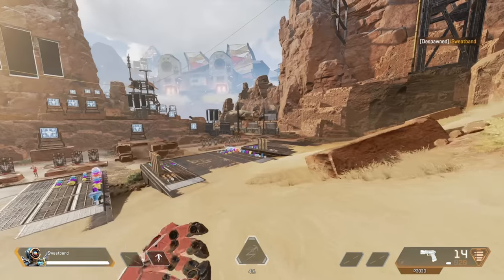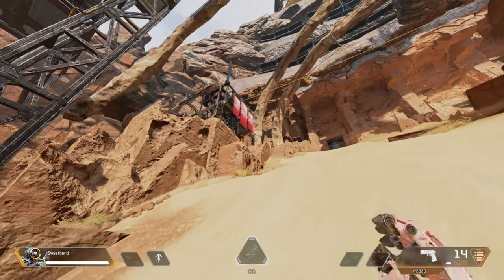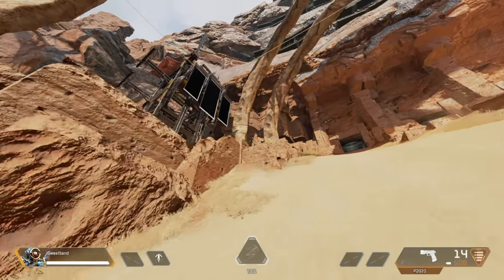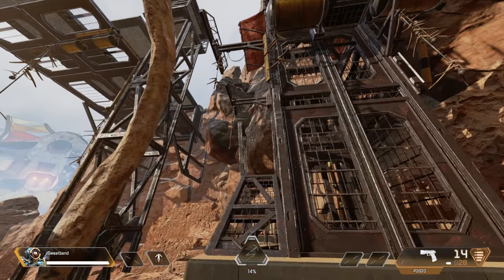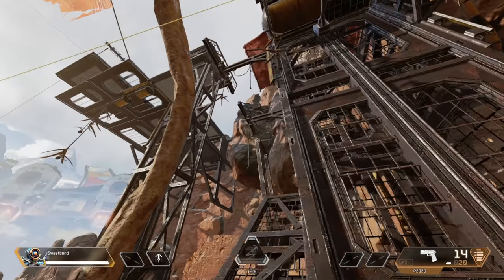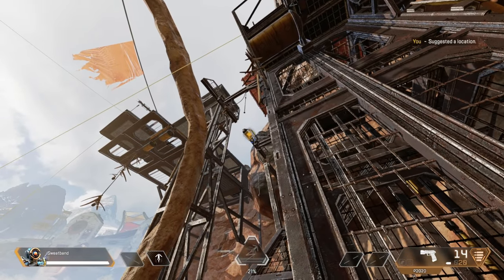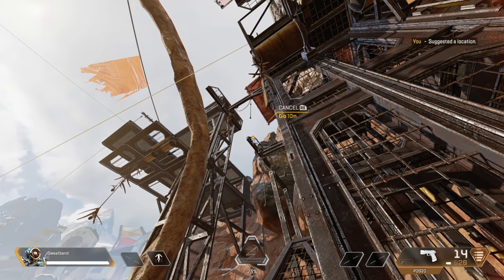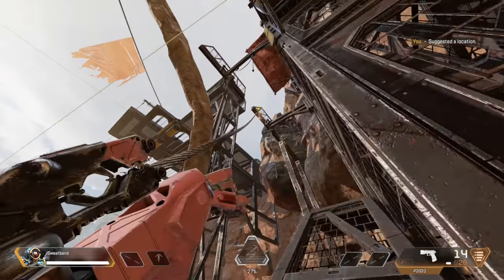Now the underneath grapple — this is where you're trying to get up onto a structure but you're right underneath it. Let's say there's an enemy waiting up top. What you do is aim at the underside, grapple up, hold it, reposition yourself, and get up to the top.